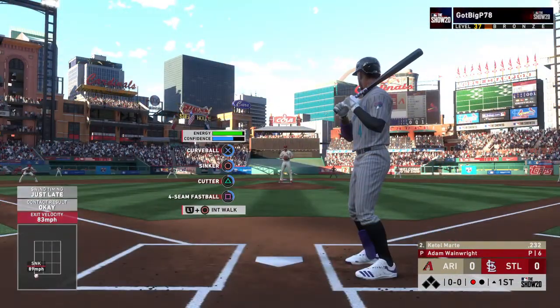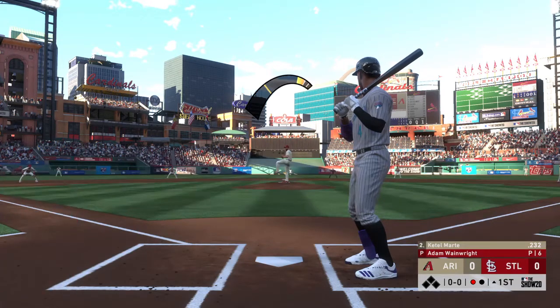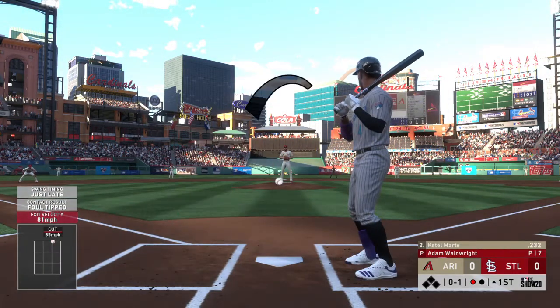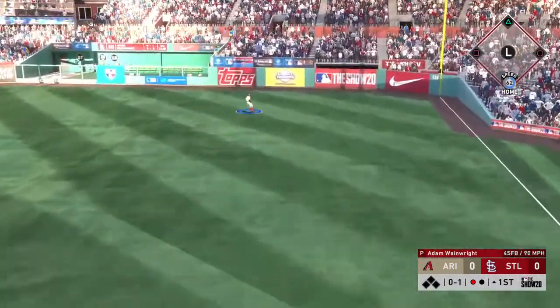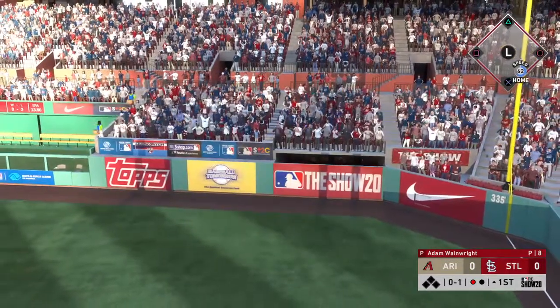So the bases are empty here with one away, and that will bring up the infielder Cattell Marte. First pitch coming from Wainwright, and he fouls this one off. 0-1 count. Here's the pitch. Swing and a drive to right — there it goes. Right fielder looking up. Gone.